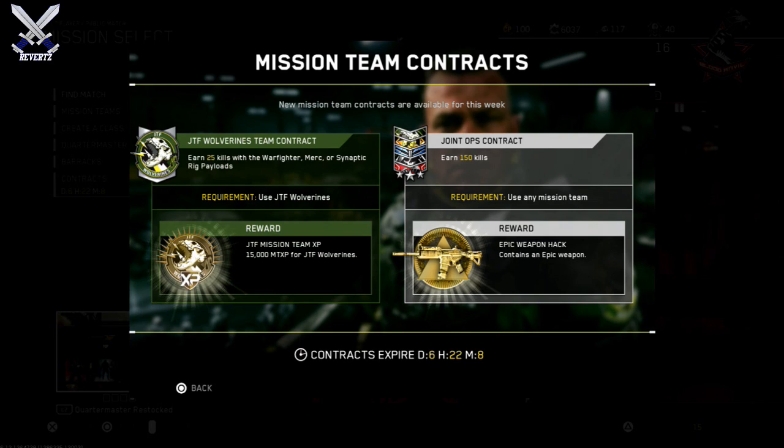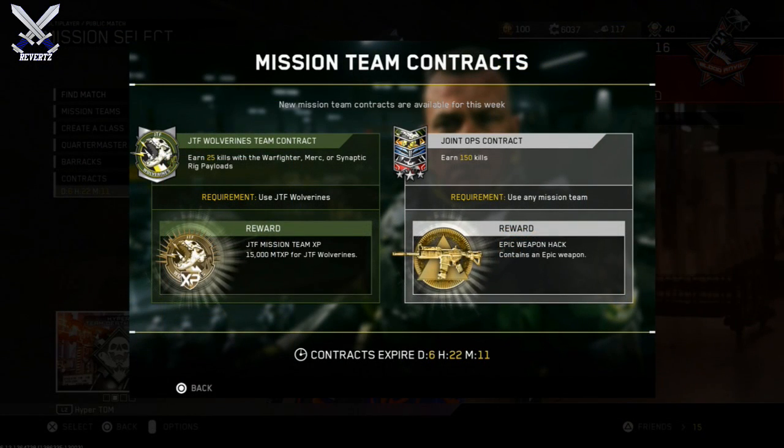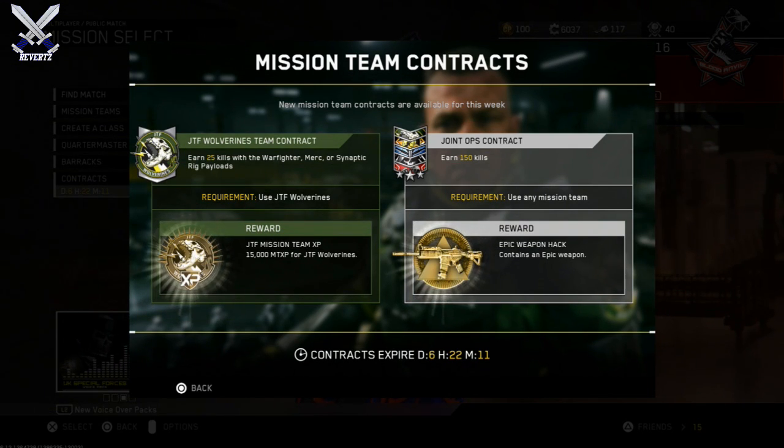That's why I do like these mission team contracts. Also another pretty cool feature we got in today's update is Double XP tokens in supply drops. I'm pretty sure we're gonna be able to get these a lot more often, and you know, just grinding the levels for this game is a bit hard, so getting these Double XP tokens is gonna make it just a little bit easier to grind through those levels.